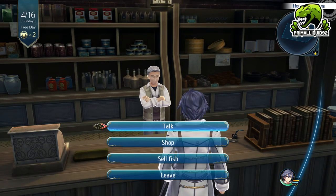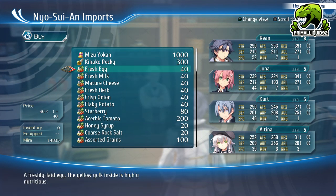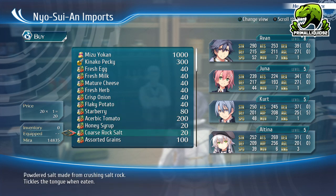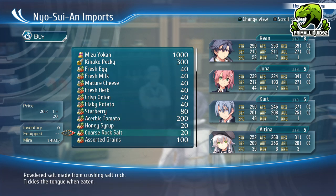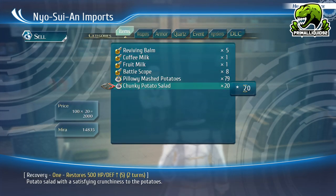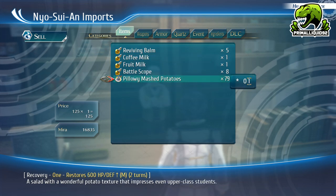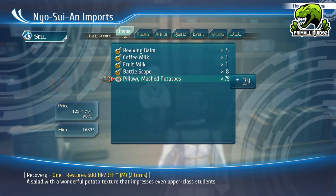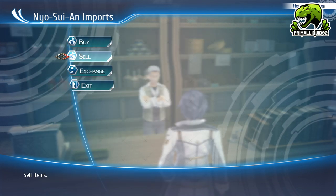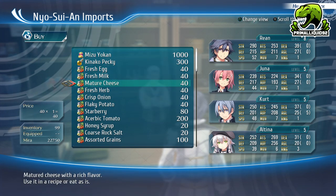Now, here's the thing. This meal basically costs 100 mirror to make. When you look at the items, you've got 40 mirror for the cheese, 40 for the potato, and 20 for the salt, for a total of 100 mirror. Now, when you go to sell these, the chunky potato salad is worth 100 mirror on its own. However, the pillowy mashed potatoes is worth 125 mirror per sale. So doing this effectively gives us a guaranteed profit every single time.